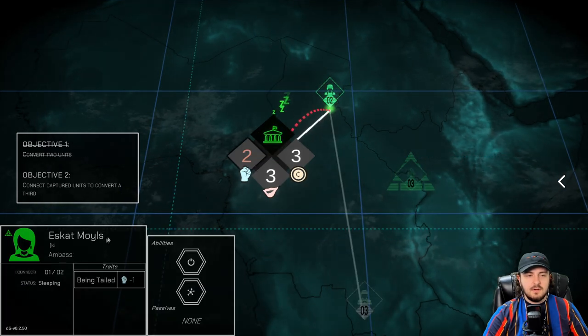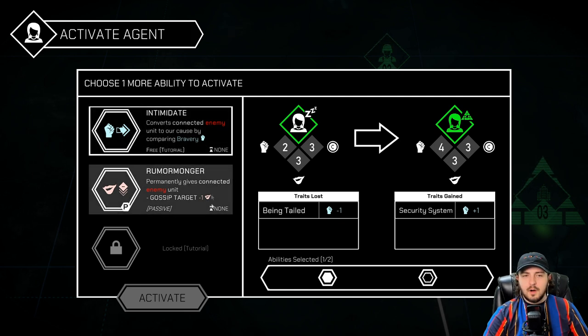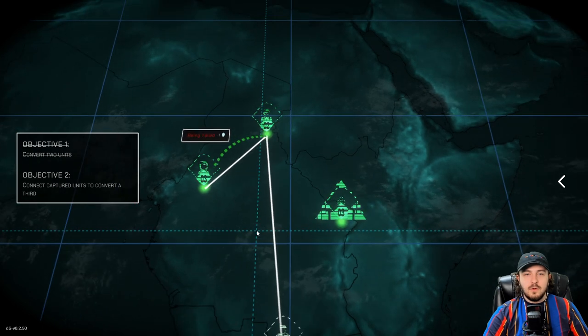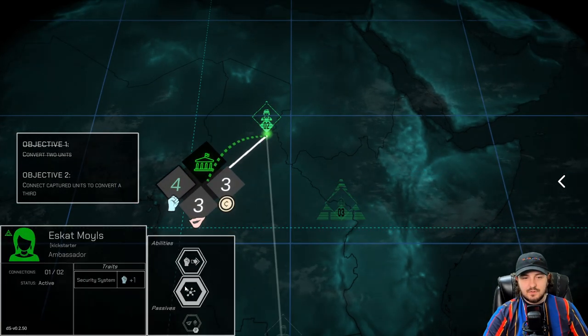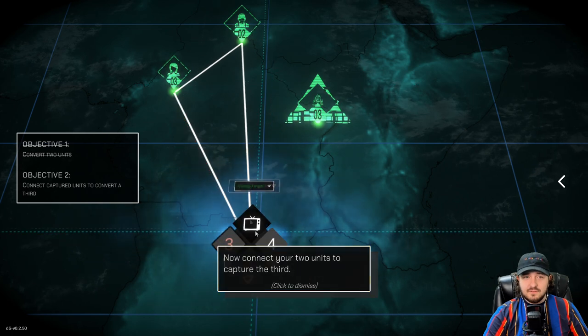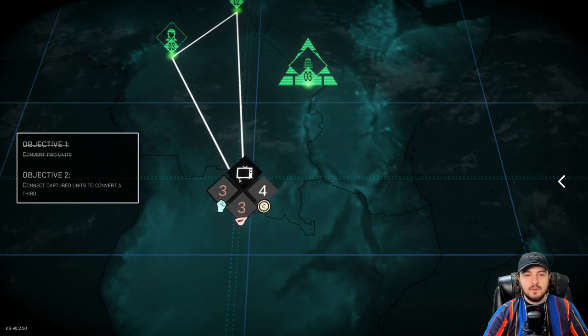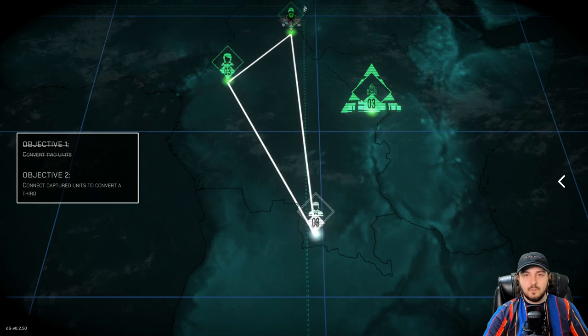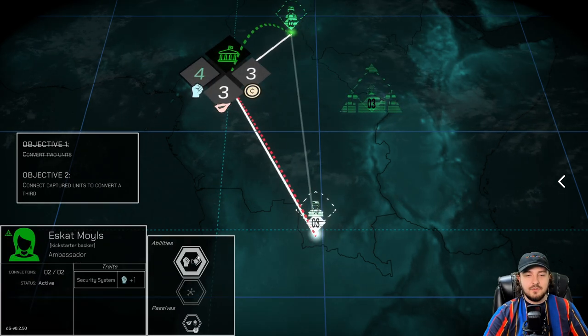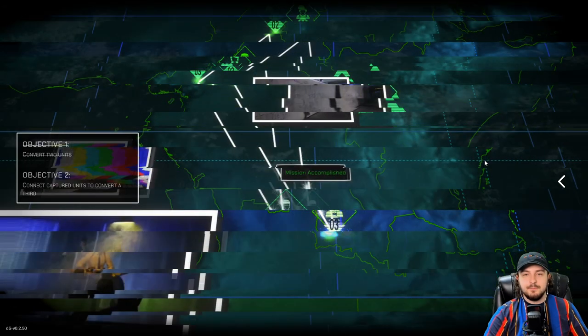We have ESCAT Moyles — we will activate them. Intimidate converts connected enemy unit to our cause by comparing bravery. And then rumor monger permanently gives connected enemy unit minus one on the charm. So if we wanted to, we can connect this person with our target down here. Now this target is taking two debuffs from both of our people from up here. Now connect your two units to capture the third. We're going to go with the ambassador and we're going to intimidate this target, which is the journalist. And we're going to get that. Fantastic! This last one was connected back up to this guy up here — capture the leader now.